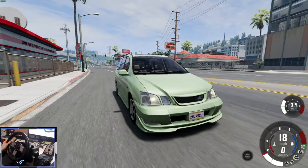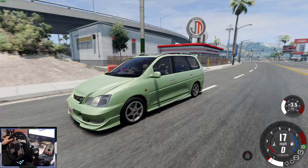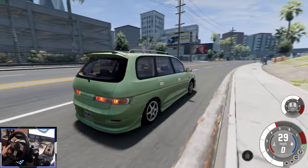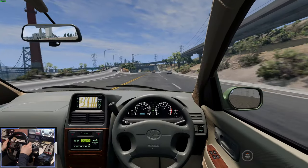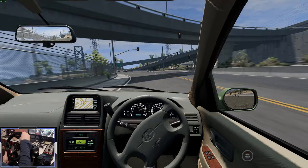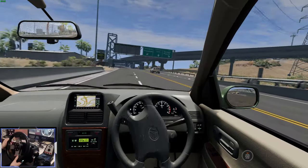That was the Arima Hestia minivan by Docroswag. It's available for free on the repo — I'll leave a link to it in the description below. If you'd like to see my video on Docroswag's last mod, another Arima, click the video on screen right now. I think you'll enjoy it. Thanks for watching — that's all from me and I'll see you soon for some more simulator adventures.